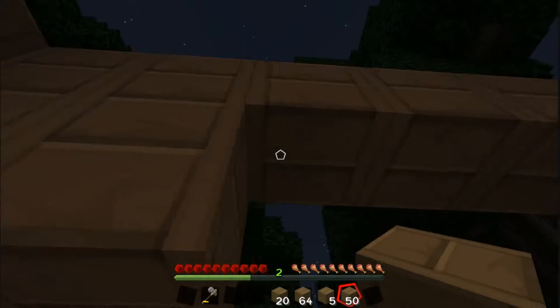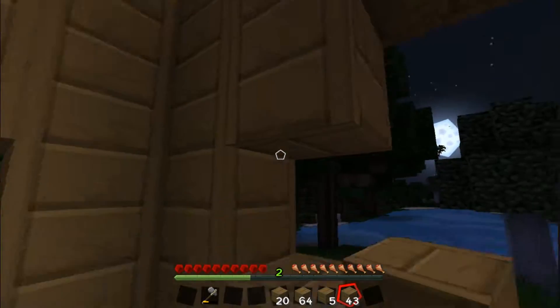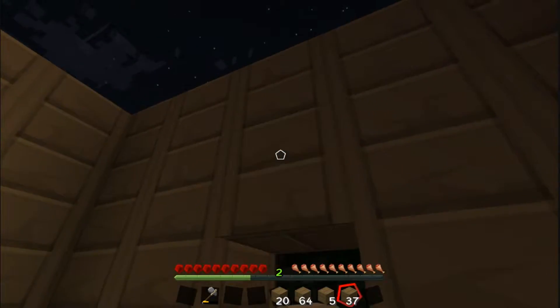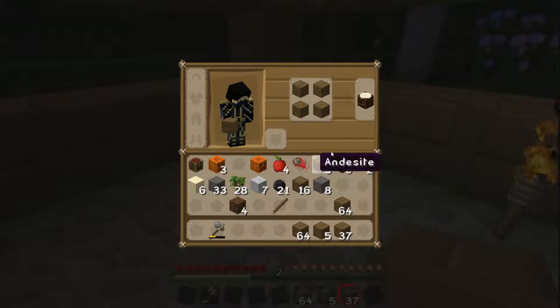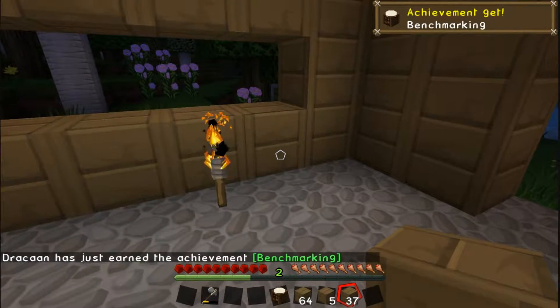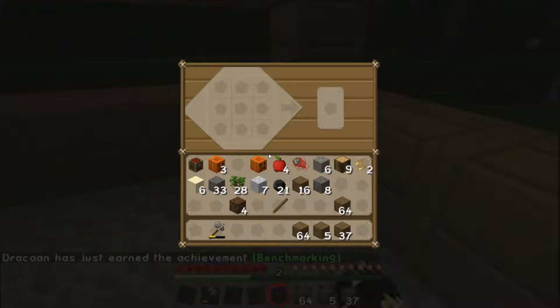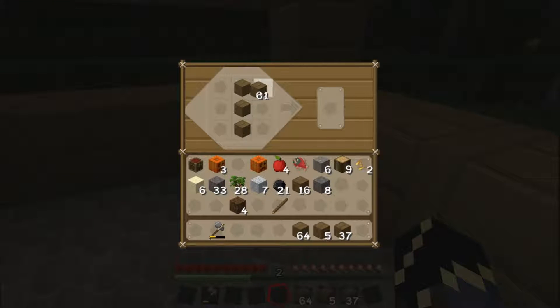Unfortunately, it seems we will be spending our first night in an unfinished house. Yay! Workbench — let's place it here. We need doors. Yep, that's how you make doors.